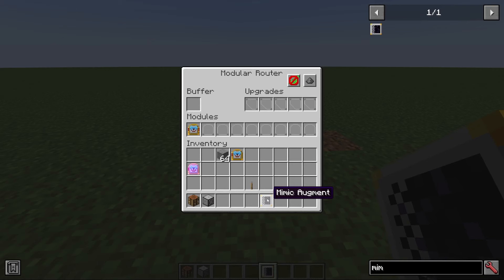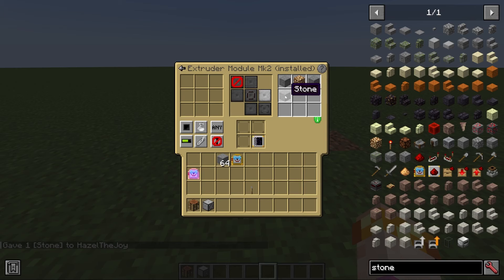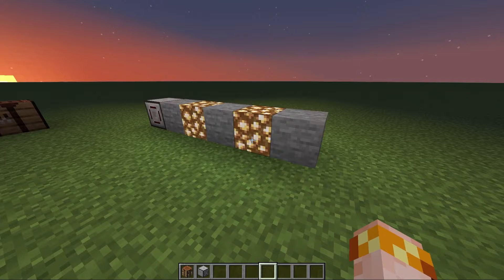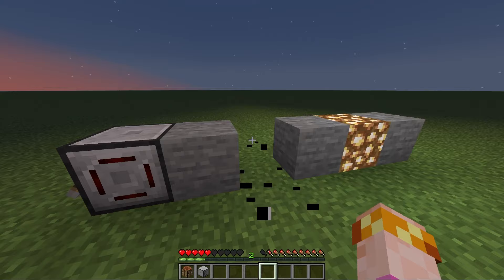The mimic augment can be used in an extruder mark two, and what this does is make the items placed be mimicked by the extruder in terms of hardness and light levels. For example, if we tell it to alternate stone and glowstone and turn it on, it starts placing stone and glowstone alternating, and the glowstone actually emits light — at nighttime you can see it's definitely emitting light just like regular glowstone. In survival mode, you can't break them with a single punch since they mimic the hardness of the block, but if you break them, you get nothing because it's a fake decoy.